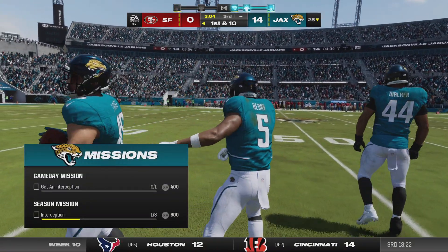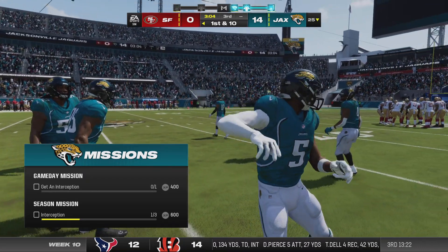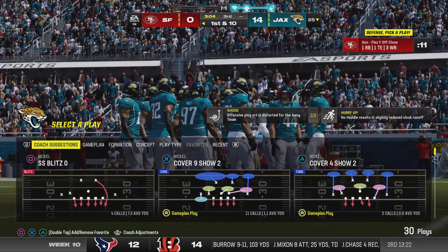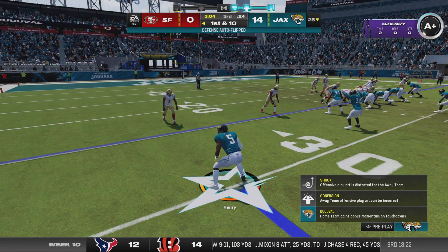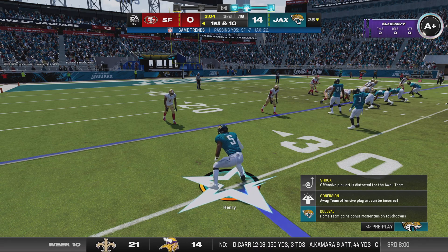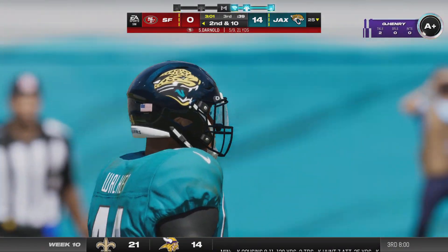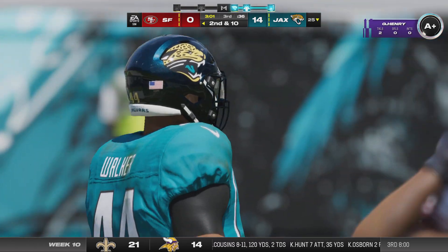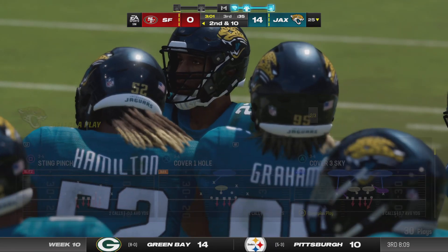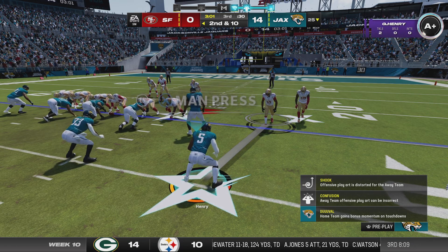The Jacksonville defense back onto the field — they've been the dominant side so far, working with a two-score lead here in the third quarter. On first and ten, Darnold's throw is incomplete. His back has been a dependable safety valve all game, so he went back to him when his first read was covered, but was unable to connect — second and ten forthcoming.